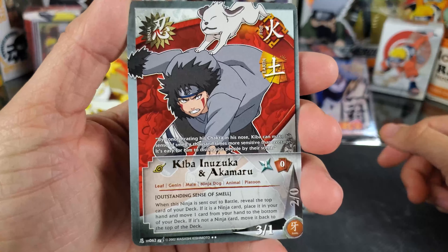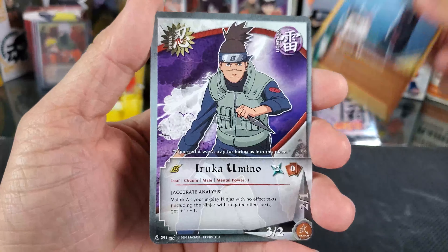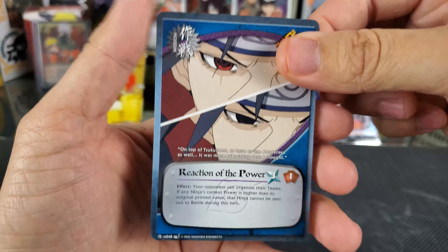Our next card is a rare — Kiba and Akamaru Platoon, also a nice card. We have Sasame Fuma, Cyclone Scythe Jutsu, Rapid Movement, Iruka, Monstrous Appearance, and Reaction of the Power. How about that — I got a Super Rare, and we have five packs left!